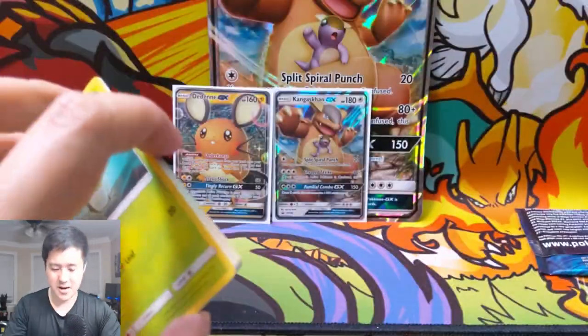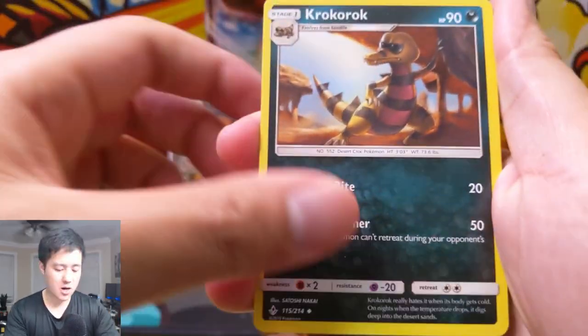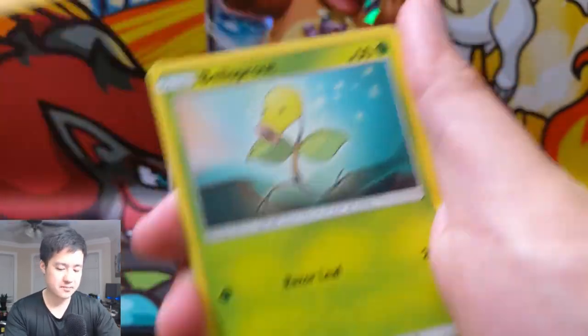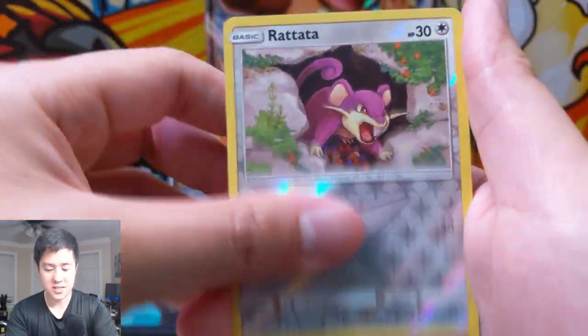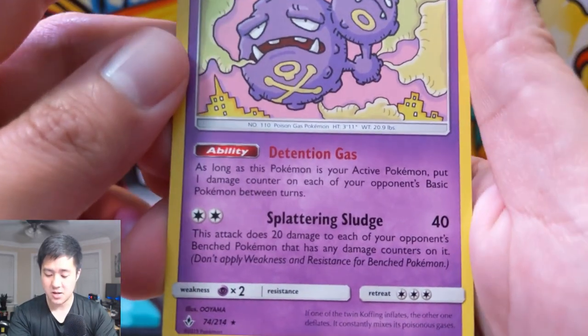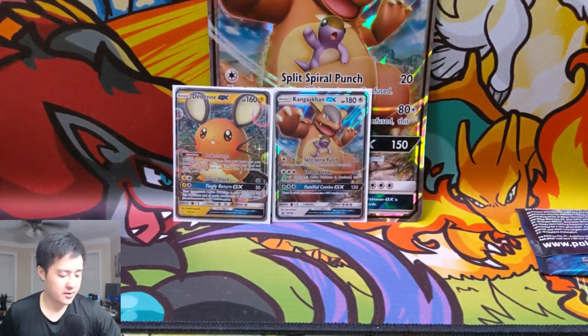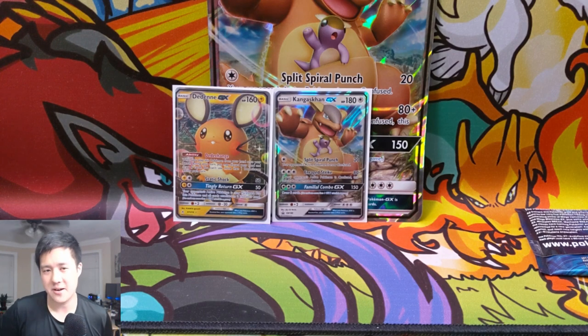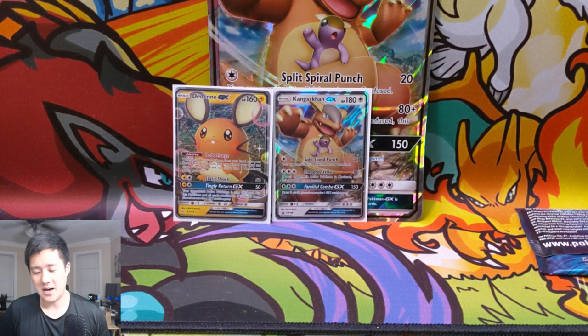Last pack — we didn't get shut out but let's get some last-pack magic anyway. Electric Energy, Croconaw, Beast Bringer, Hitmontop, Bellsprout, Gastly, Karrablast, Togepi, Espeon, Rattata for the reverse, and then Weezing with Detention Gas — as long as active Pokemon, put one damage counter on each of your opponent's basic Pokemon between turns. Really good! I'm starting to see what decks I can put together in PTCGO, and I'm not sure if I'm going to do the Weezing Vileplume one — sounds very interesting. It'll probably be one of the easier ones to put together. Stay tuned for some Pokemon Trading Card Game Online content coming in the near future.